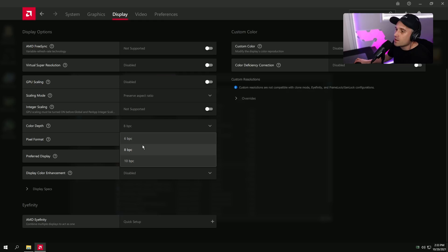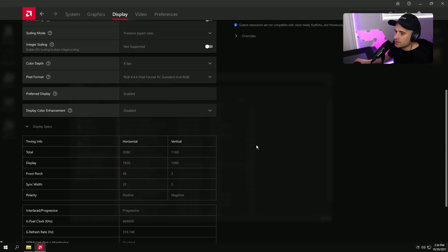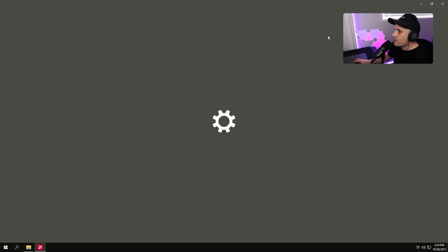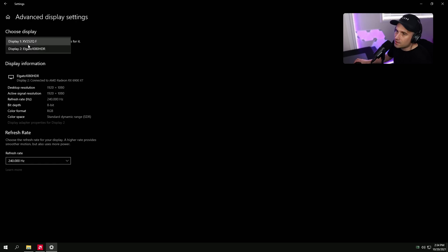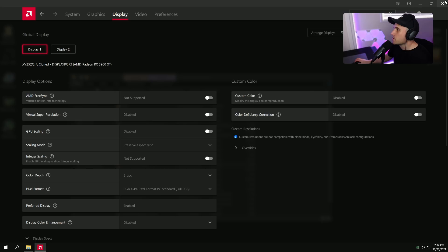Go back to Preserve Aspect Ratio since we're playing native. Color Depth — find the native color depth for your monitor and select it; selecting the wrong number will look scuffed. Change Pixel Format to Full RGB. If your refresh rate is not set correctly, scroll up to Arrange Displays, go to Advanced Display Settings in Windows (not the driver), select your display, and make sure the resolution and refresh rate are set correctly.